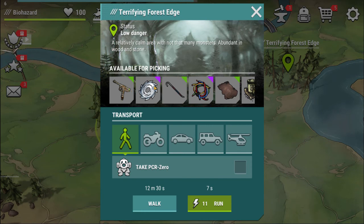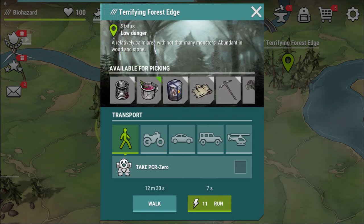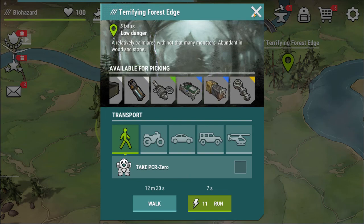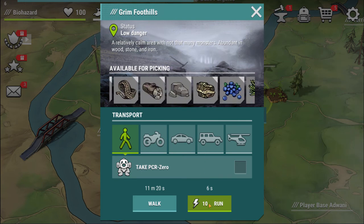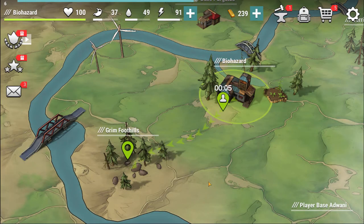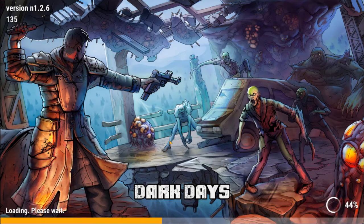Alright, available for pickup. Got a few things here. We have the foothills, which we haven't been to — I kind of want to go there just because we haven't been. We're going to run there. We are actually about to die from water and food, so hopefully we find some stuff here. And we don't have a pistol anymore — that might be one thing you should probably do. Maybe buy some pistols with the gold, though they're probably really expensive.